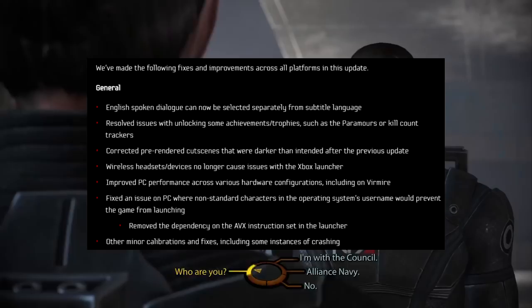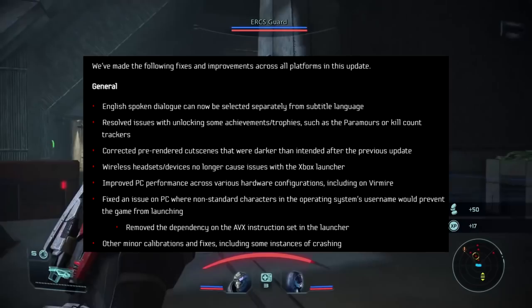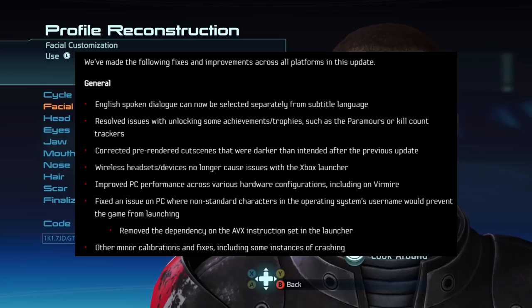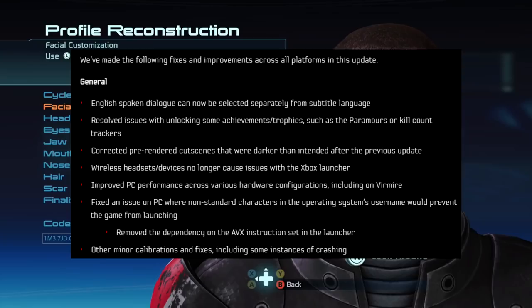Now let's get into that patch, as I'm sure a lot of you are curious what's going down with Mass Effect Legendary Edition — some of us like to call it MEH. The official post comes from EA's website where they say they've made the following fixes and improvements across all platforms. General: English spoken language can now be selected separately from subtitle language. Resolved issues with unlocking some achievements and trophies — this time it's Paragon's Kill Count Trackers, so these were trilogy-wide trophies.